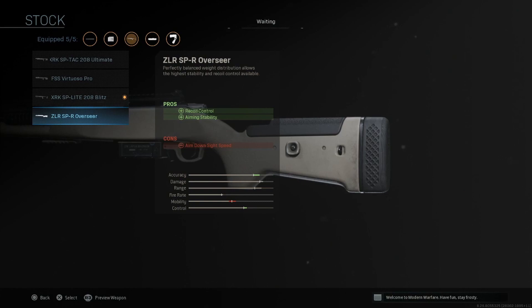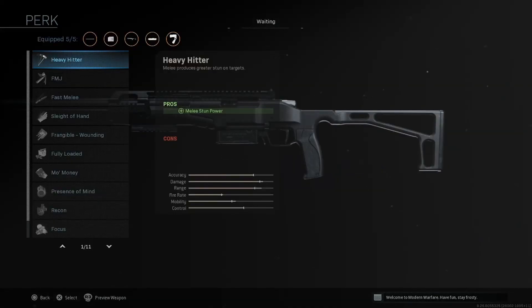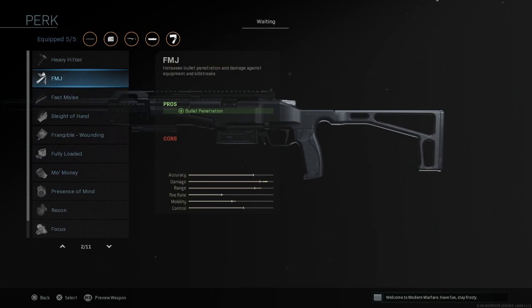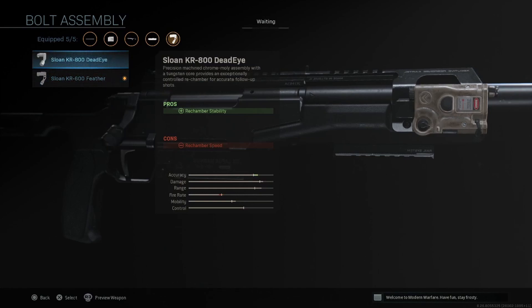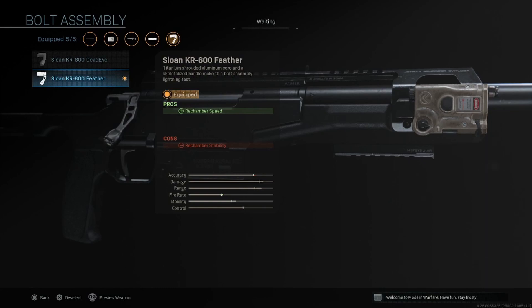And then you have the Overseer, which really turns this one into something very close to an R700 — recoil control and aiming stability. I heard on Twitter that this thing has absolutely no recoil with the right build. For the perks, all the normal perks that you would see on marksman rifles. Now, here is a brand new one — there is no grip tape for this weapon. It is actually the bolt assembly. You have the Deadeye and Feather. The Deadeye is going to give you rechamber stability — if you remember like on the Kar98, you're ADSing and you rack the bolt, your whole entire gun is going to move around. With the Deadeye, I would assume this will not happen — basically no movement on your weapon while you are rechambering. And then the Feather is just going to give you rechamber speed.